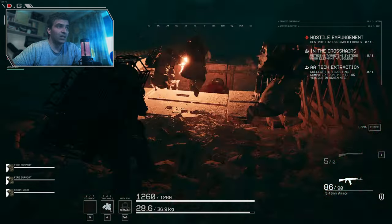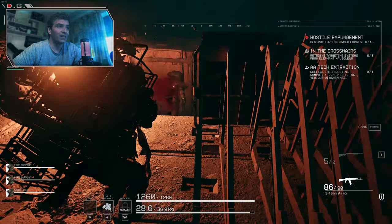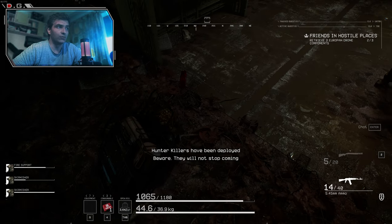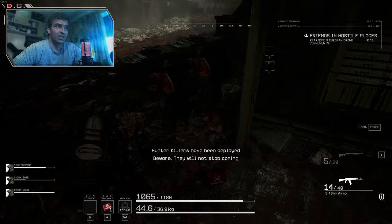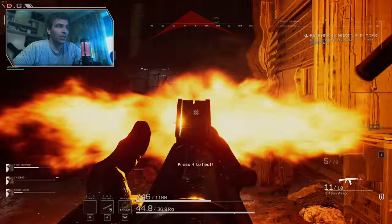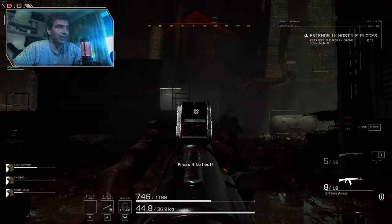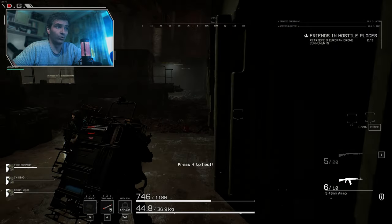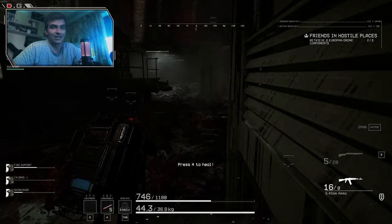This applies to looting also. There are moments where hunter killers will be deployed. When you see that message on your screen, it's a good idea to start sprinting toward an extraction point. Those guys know where you are and you can't win. You can kill one or two, but don't even try it. Odds are if they are onto you, your loot is worth something so you better extract.